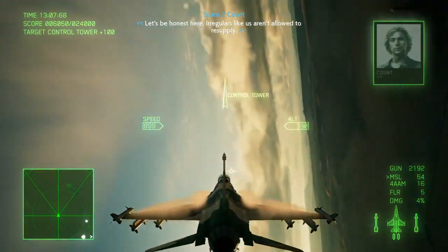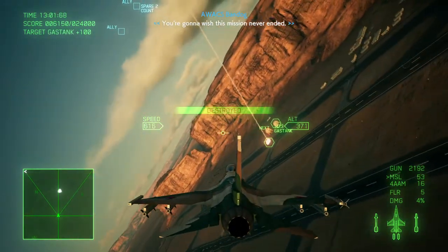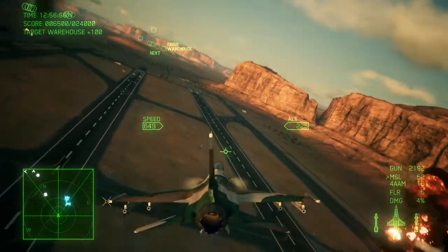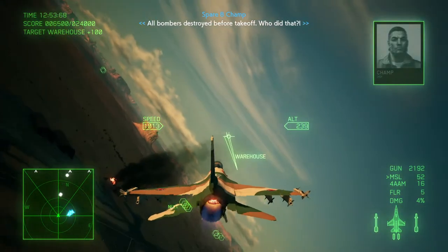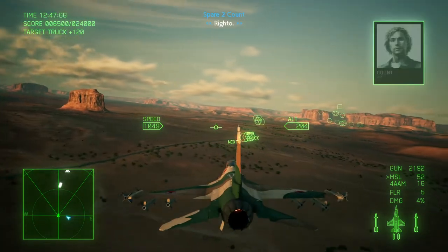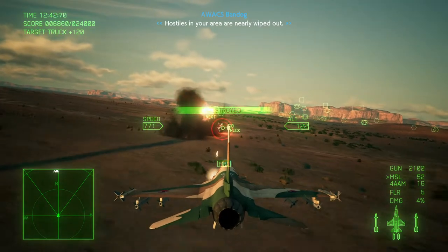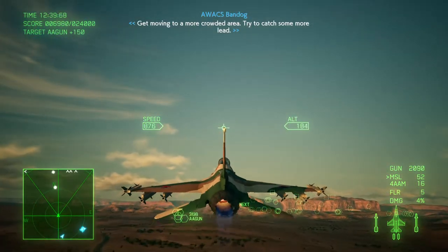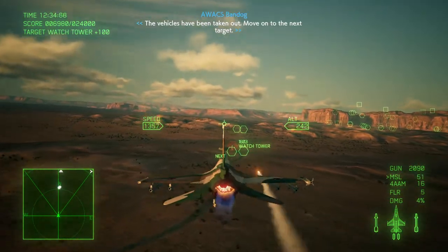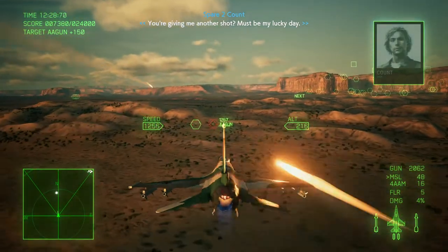If we do everything correctly, this will be the final swipe of this base. Take down the control tower and use one missile for gas tanks - this should take out the AA gun as well. Now we can proceed to trucks and gun them down one by one, moving slowly and steadily. After that we accelerate because we are still low on time. Two missiles and wipe out the last one with machine gun.